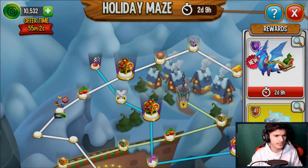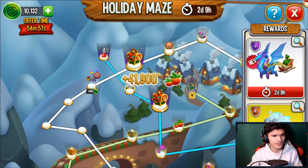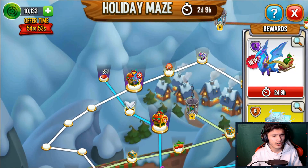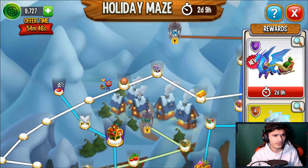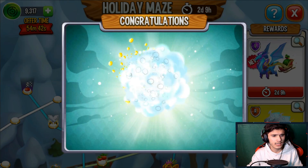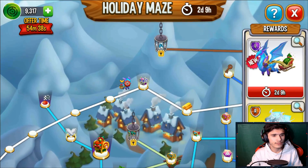Now the rewards are getting spicier! How much food is this — 41,000? Alright. Let's see what that chest is right there; I think that's called a holiday chest. Let's see — it's a song sheet! I still have 9,300 coins left, so I'm gonna go ahead and claim this and move again.